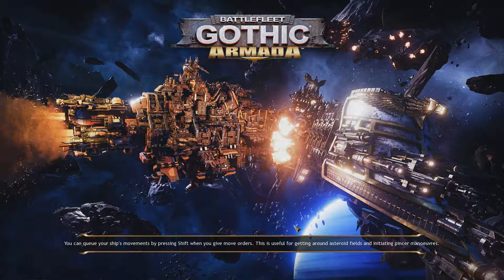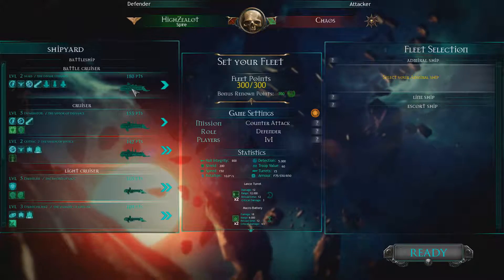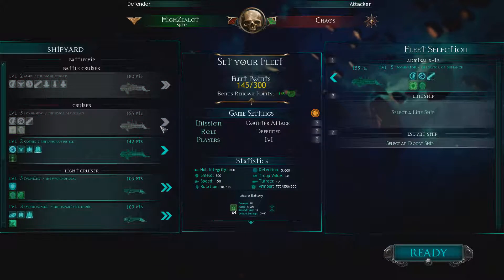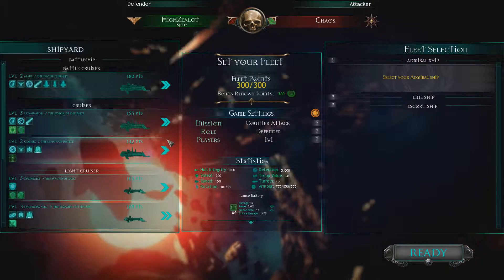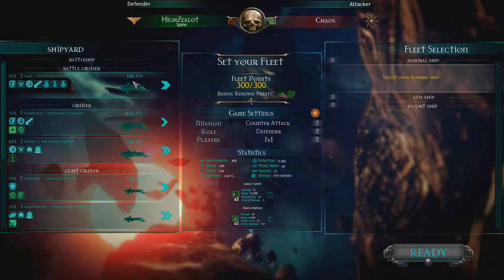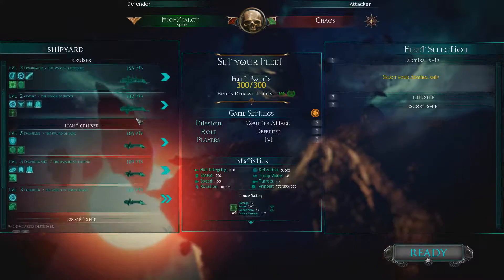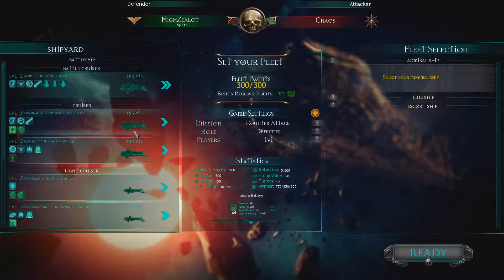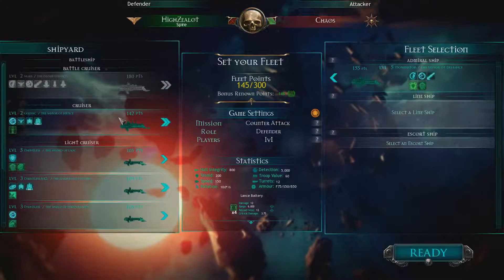I have a feeling this is one of those missions where you have the solar radiation — if your shields are down, you take hull damage. That's proof! Only 300 points. Hmm, this is okay. I would like to bring a battlecruiser, but that's like all my points right there. I can't have a stressy admiral ship.